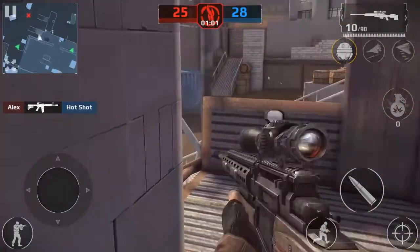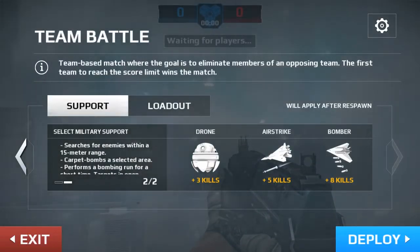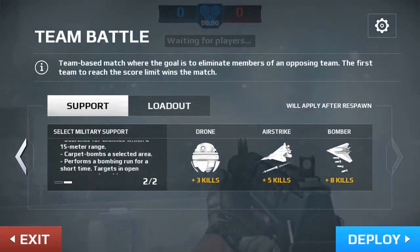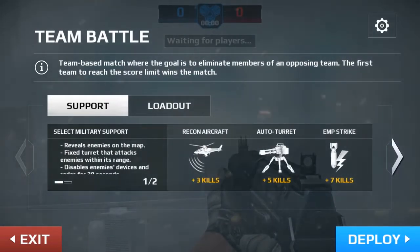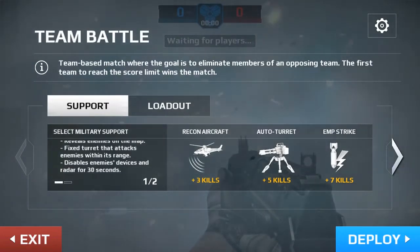For players that succeed in getting kill chains, there are two military support packages available, each composed of three abilities. The first package offers an assistant drone and the ability to deliver an air strike and a bomber attack. The second pack enables helicopter reconnaissance, auto-turret deployment, and EMP strikes.